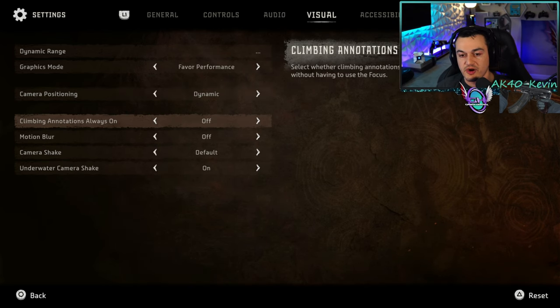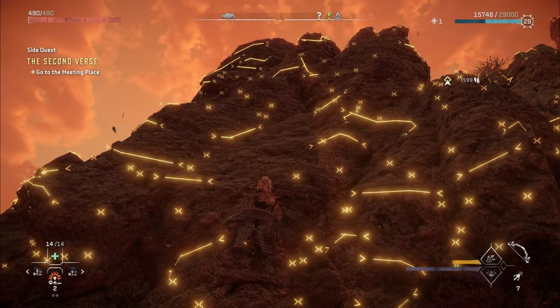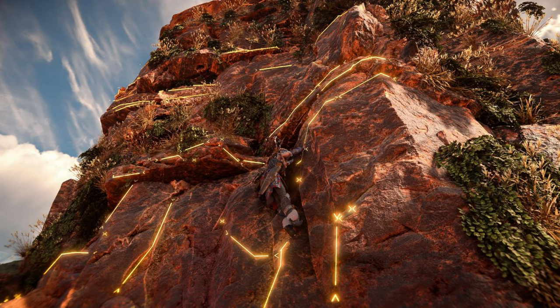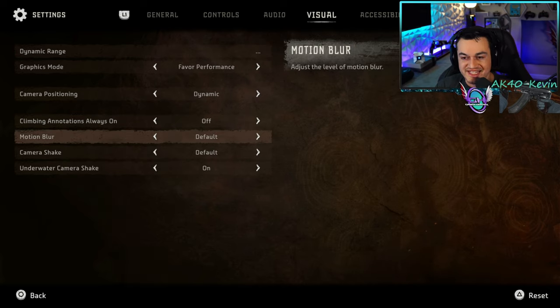The climbing highlights give you yellow neon cybernetic highlights on everything you can climb on. I like to click down on the right stick to turn on focus to see what can be climbed on, but if you want it constantly on, you can turn that on as well. Motion blur by default is on — you also have medium and low modes — but I turn it off completely. It taxes your CPU, GPU, or APU on a console, and I think it just looks bad.